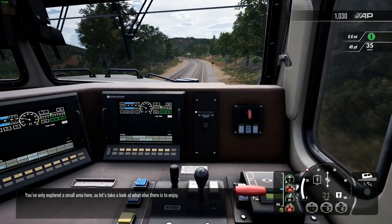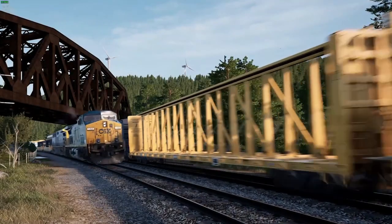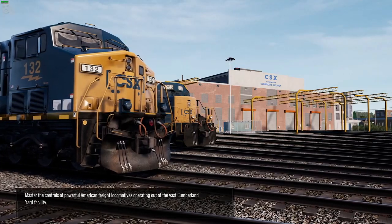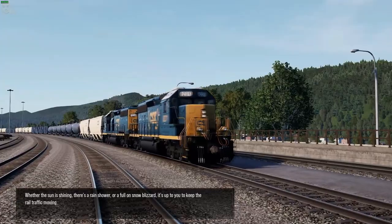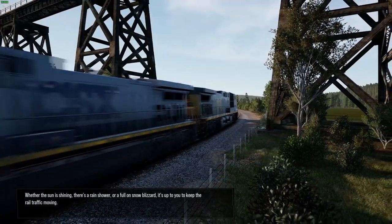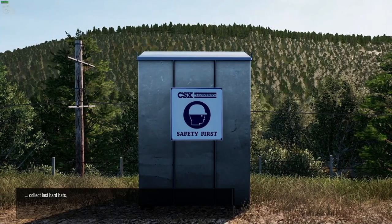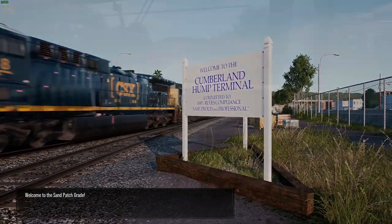You've only explored a small area here, so let's take a look at what else there is to enjoy. Welcome to Pennsylvania. Crossing the Allegheny Mountains, the Sand Patch Grade is a vital link in the sprawling CSX rail system. Master the controls of powerful American freight locomotives operating out of the vast Cumberland Yard facility. Whether the sun is shining, there's a rain shower, or a full-on snow blizzard, it's up to you to keep the rail traffic moving. Battle your way over one of the steepest railroad grades on the East Coast. Along the way, don't forget to place safety posters, collect lost hardhats, put up no trespassing signage, and fix broken snow markers. Welcome to the Sand Patch Grade.